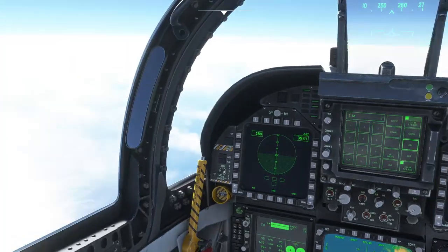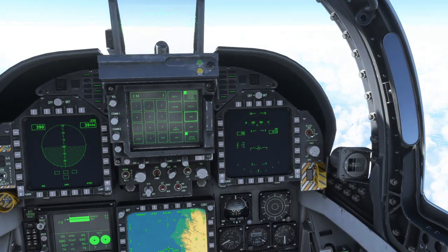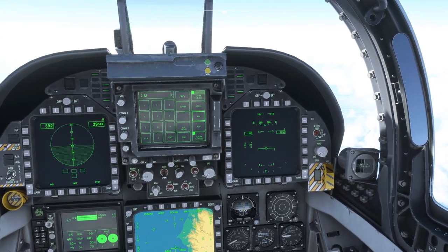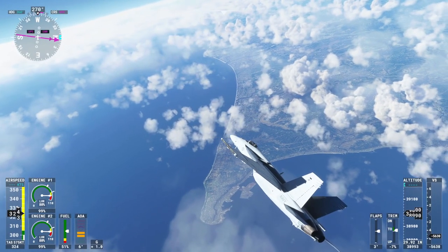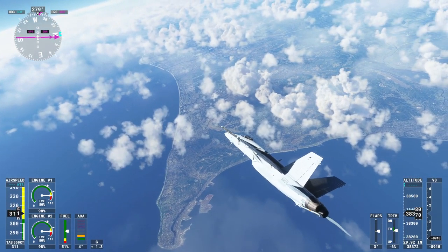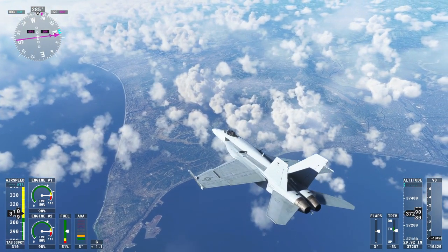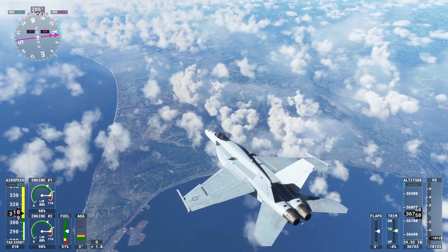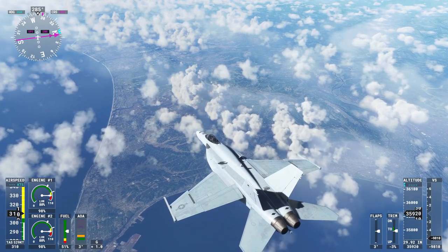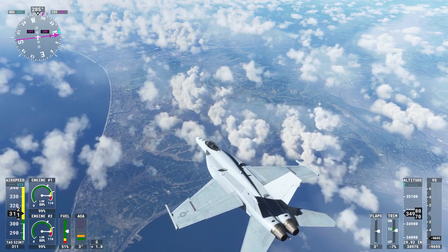It is a fly-by-wire plane and it feels like one too. But then again, a lot of planes in Flight Sim 2020 feel like fly-by-wire planes anyway. But yeah, it acts like one. That's a nice view though. Definitely better higher up than trying to take a close look at Tokyo with this.